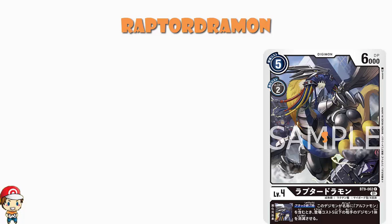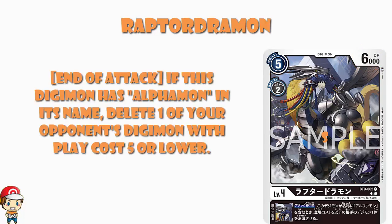We're going to have 5 cost to play normally, 2 cost to Digivolve, 6,000 power, level 4 — which is fine, it's on the higher end power-wise, which is quite nice. We've got an inheritable skill: at the end of your turn, or end of the attack, if this Digimon has Alphamon in its name, delete one of your opponent's Digimon with a play cost of 5 or lower.